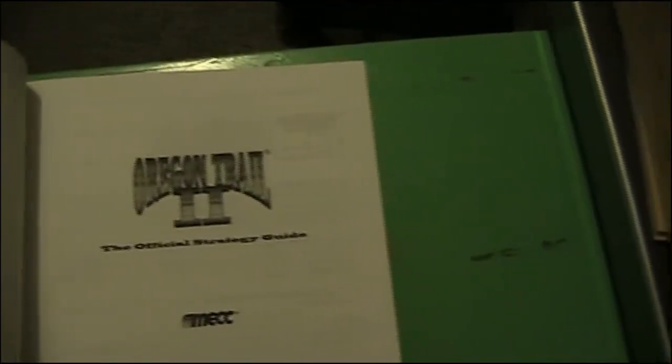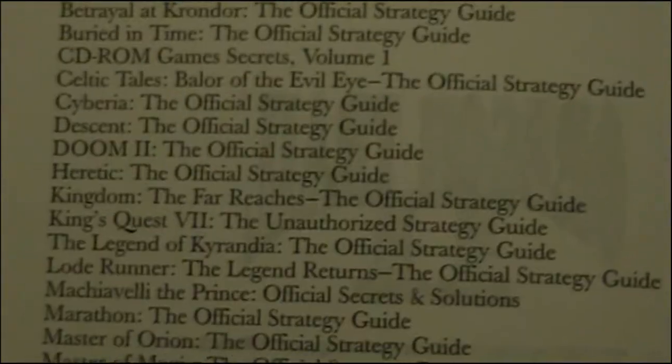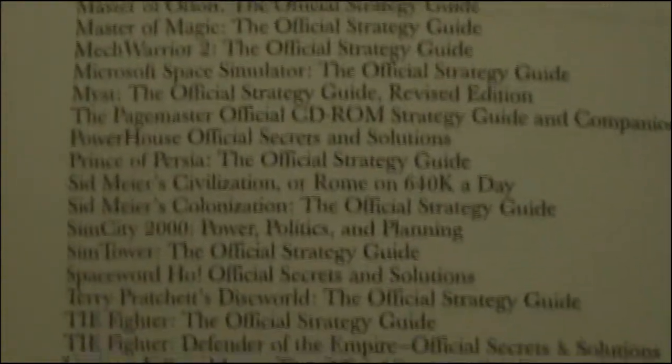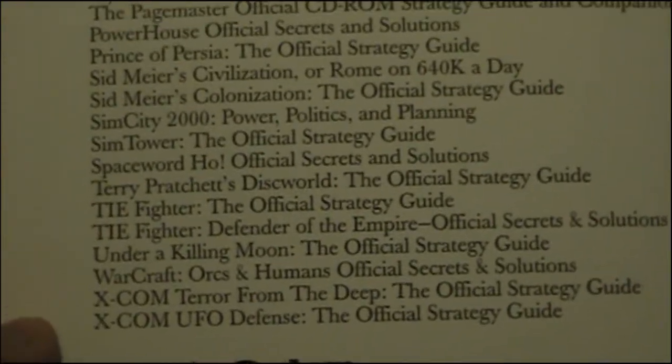This is the official strategy guide. Now available: strategy guides for different games — 7th Guest, Descent, Doom 2, Heretic, all these fun games. Sin Tower — I love Sin Tower. Warcraft.